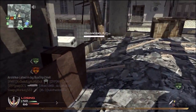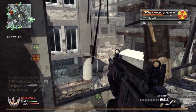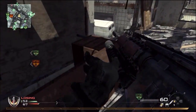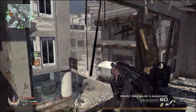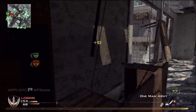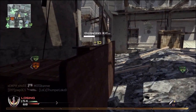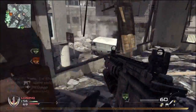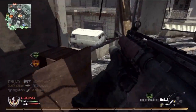Another thing I want to mention is I use One Man Army. It is easier to get a nuke. You can use Scavenger Pro, but for me One Man Army is easier. Yes, you do camp a little bit — you need to camp to use One Man Army. You don't have to, but that's what I do.